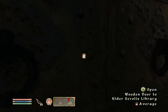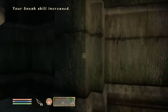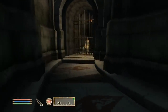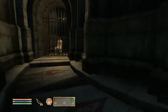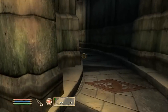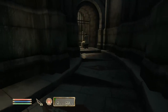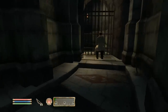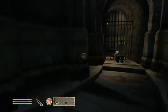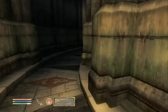This looks like the door we're going to have to enter — an average lock. Our sneak skill has increased, which means there are people in here. I remember this room — there's a guy sitting by a gate. I'm not sure if we have to go through that door or the one over here. There's a switch here — it might open that door, so let's go back and try entering.